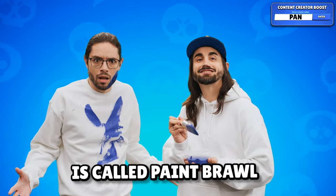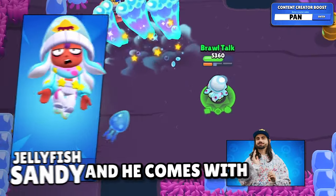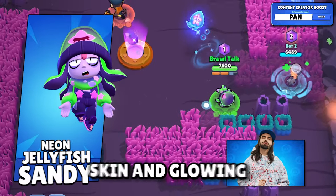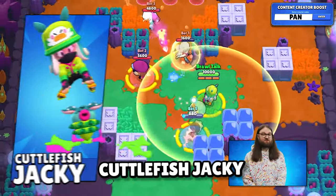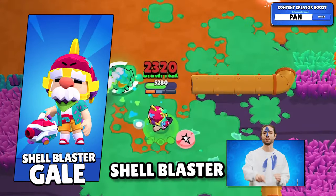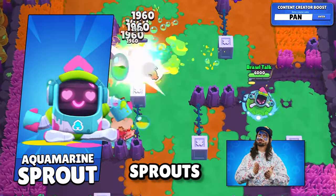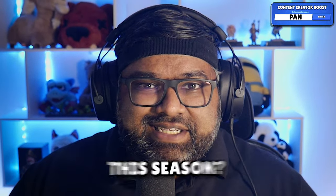The August season of the brawl pass is called Paint Brawl and brings us 7 new skins that are very Splatoon inspired. Jellyfish Sandy is the brawl pass skin with 2 chroma variations: Neon Jellyfish Sandy (darker themed) and Glowing Jellyfish Sandy (lighter). Also coming are Tentacle Bonnie, Cuddlefin Jackie, Shell Blaster Gale who is also the ranked skin of the season, and Aquamarine Sprout sporting a very cute face.